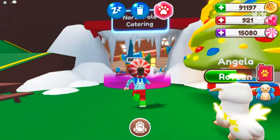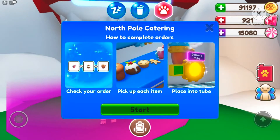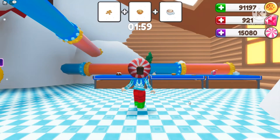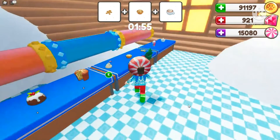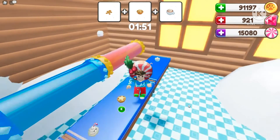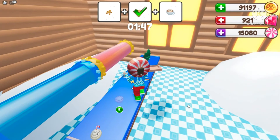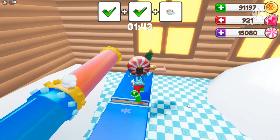So let's go to the North Pole Cafeteria where we need to make some food. This is one of my favorite ones because it's super easy. But on computer, if you're gonna press E, be very careful — you can only get three items, not four or five. So if you grab a mistake item, make sure to put it back where it belongs.